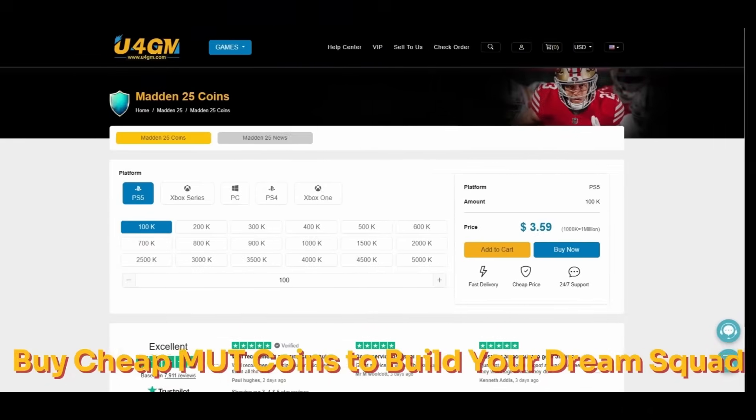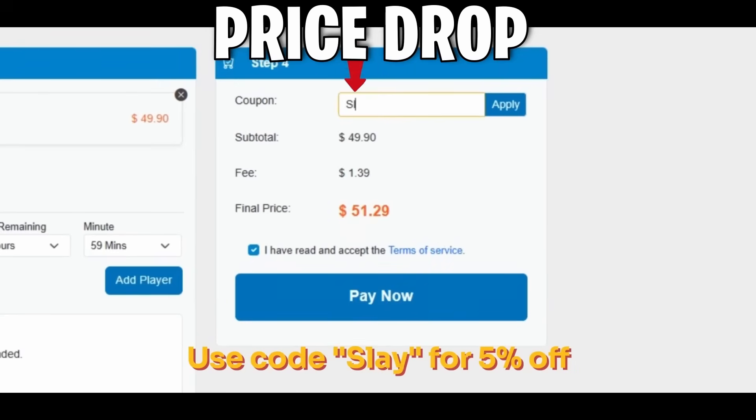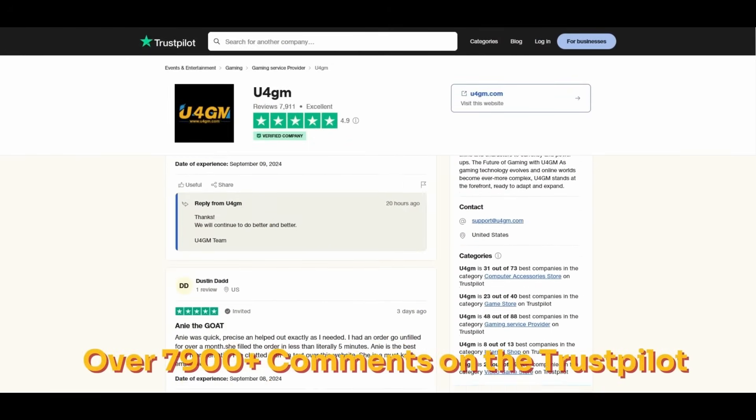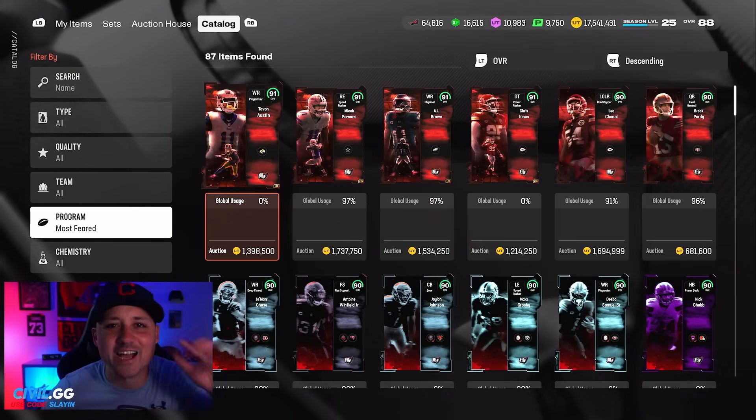Thanks to U4GM for the sponsorship — they are a pro and legit website with over 7,000-plus reviews on Trustpilot, offering cheap Madden 25 coins with instant delivery. If you're interested, check the link in the description and use my coupon 'slay' for five percent off.